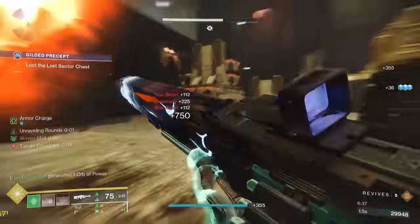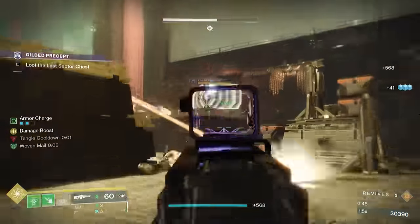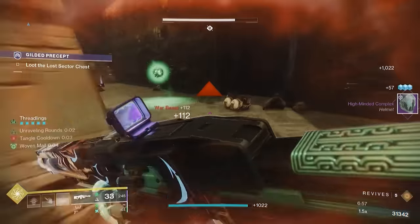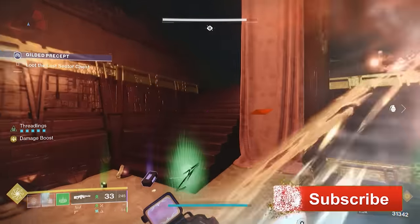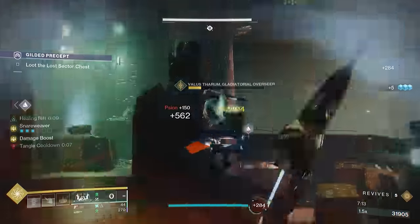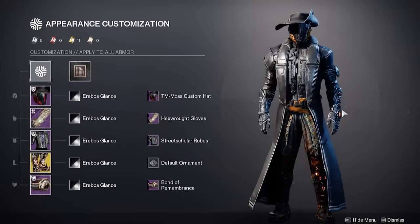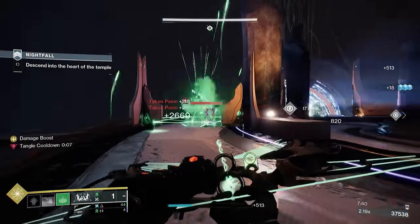With the combination of the Swarmers, the Wishkeeper, Indebted Kindness, and this strand subclass, you're looking at one hellaciously overpowered strand build that's going to dominate at any level of content. So if you're in need of a great build to clear out adds or delete champions and bosses, then look no further than this strand Warlock build featuring the Swarmers. I wish you all the best of luck out there this season — thank you as always for checking out the video. If you want to make a quick copy of today's build, you can find a link down in the description below. If you've already given this build a try, let us know your thoughts in the comments. And if you're a New Light Guardian just starting your journey or a battle-hardened veteran looking for a new home, check out the Discord link in the description and join one of the greatest communities in all of Destiny. Until next time, Guardians, this has been Profane — wishing you all some happy hunting.